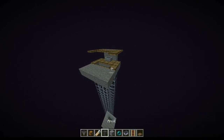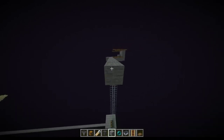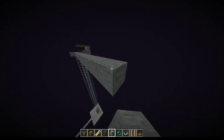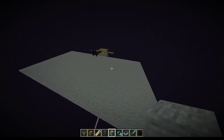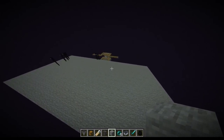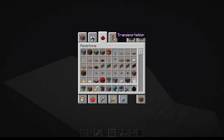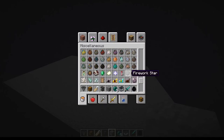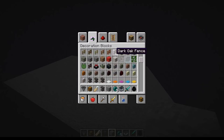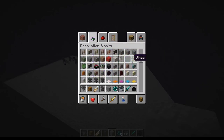Then you can start building outwards, and that's basically the enclosure complete. Then you're just going to have to start making the actual platform where the endermen spawn. This is basically as large as I made it, but you can see they're spawning pretty fast. Typically you'd make it a lot bigger just so that they spawn much faster, but this works as well.